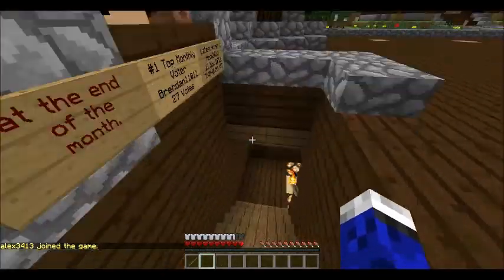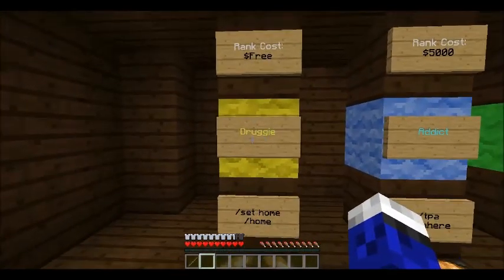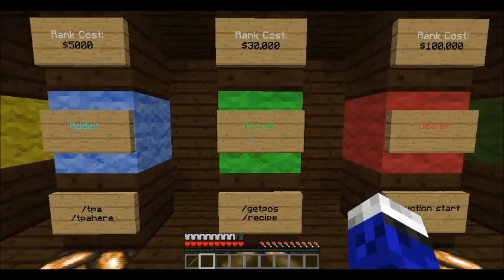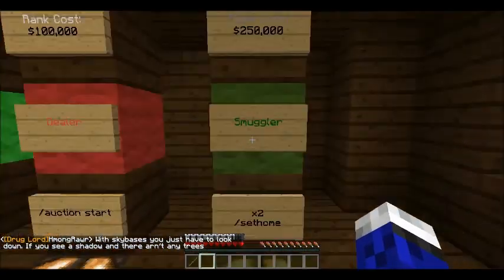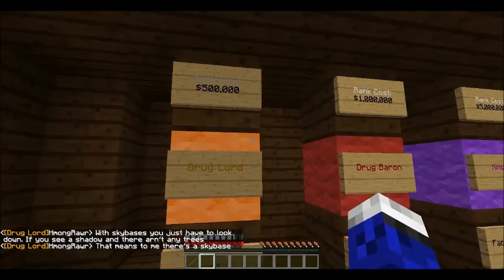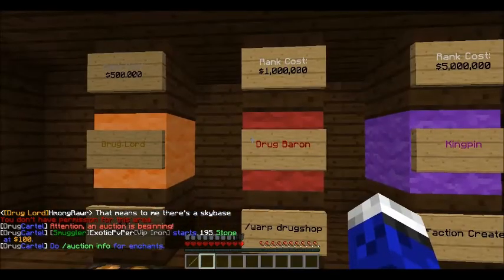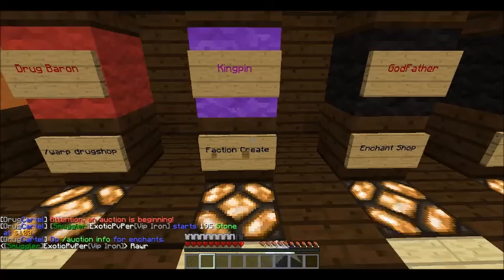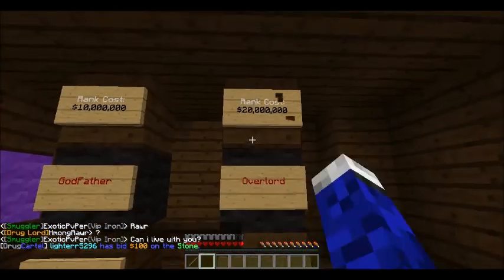Let's talk about the ranks. You start off as Druggie — it's free, and you get slash sethome and slash home. Addict costs 5,000 and gets you TPA. Grower is 30,000. Dealer is 100,000 and gets you access to auction. Smuggler is 250,000 and lets you apply for cop, which is kind of hard to get if you don't have a good reputation. Drug Lord is 500,000 with three set homes. Drug Baron is 1,000,000. Kingpin is 5,000,000 and gets faction create. Godfather is 10,000,000 and gets enchant shop. Overlord is 20,000,000 and gets the workbench.